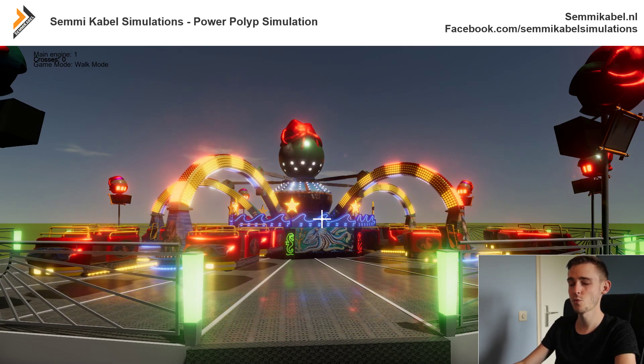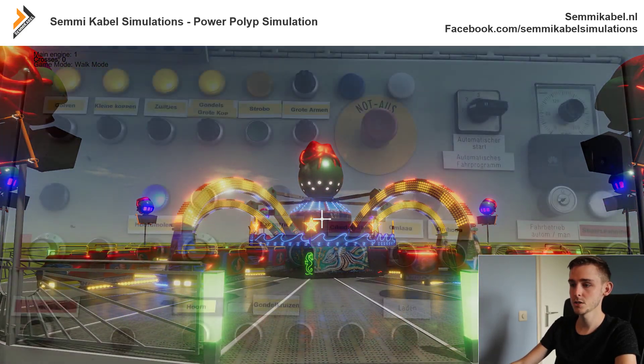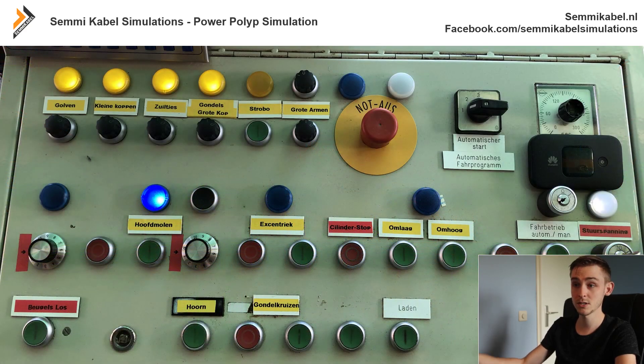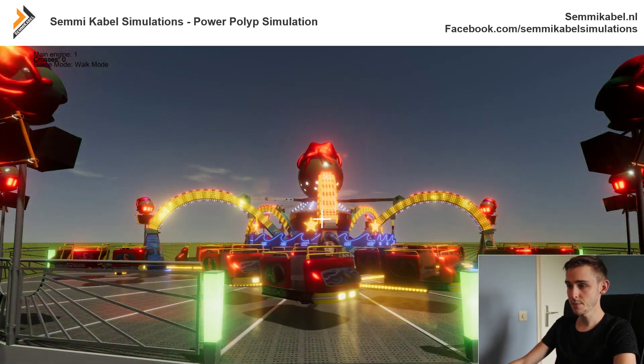You can switch the main engine from 1 to 10, and the same thing is for the crosses. This is because of the real control panel — I took a picture of it myself, and the owner of the ride told me how it works. There are two round knobs you can rotate, counting from 0 to 10, representing the speed of the main engine or the crosses. In the simulation I made it the same as real life, as far as possible.